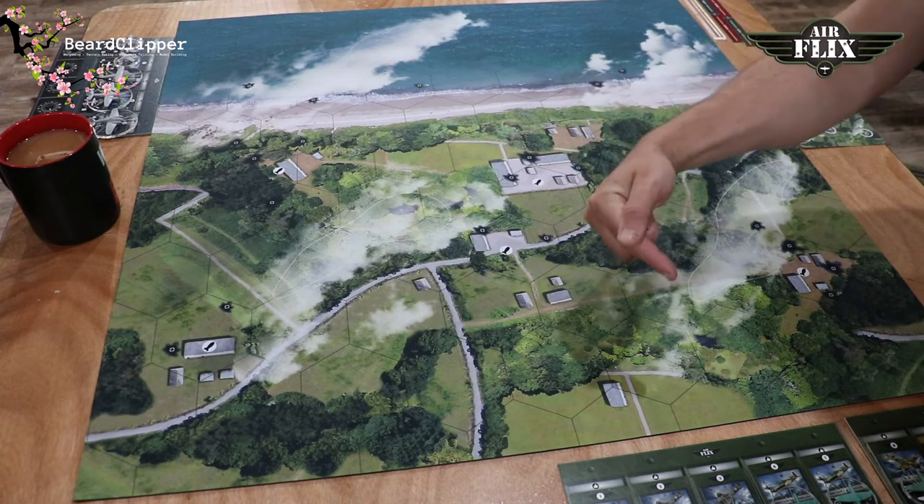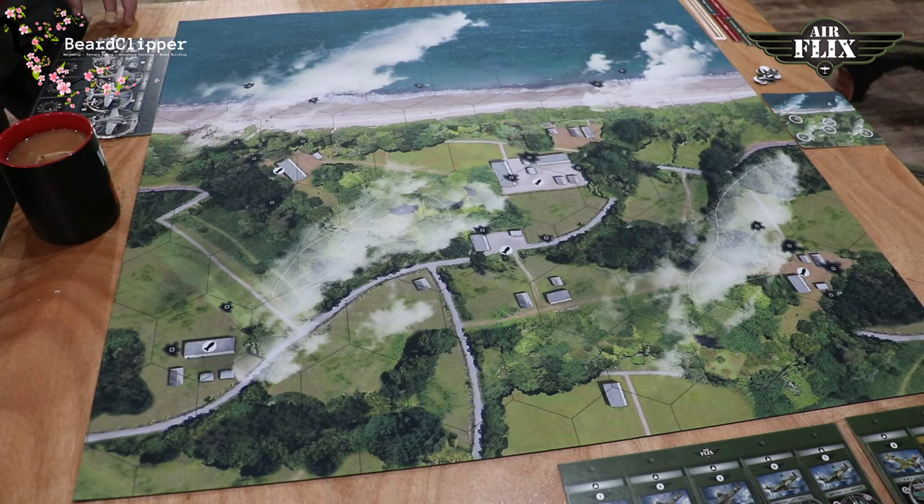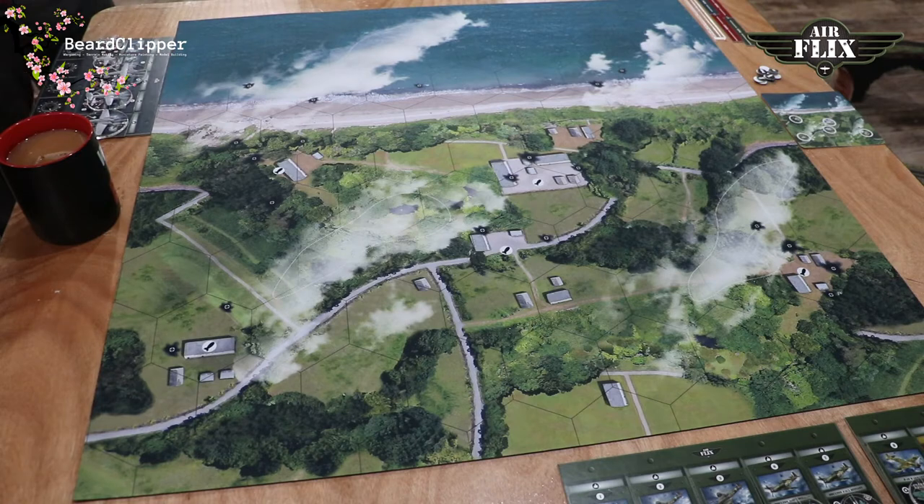So at this end of the table I have my Allies. I've picked a 70-point game which is a large game - I may not finish it all in this video but at least I'm going to show some of the flicking and some of the techniques. We have three Supermarine Spitfires, two Boulton Paul Defiants, and one P-40 Warhawk. On the German side we have a defensive screen of a BF-109 and a Focke-Wulf 190, and then the bombers: a Dornier Do-17, a Junkers Ju-88, and a Heinkel He-111.